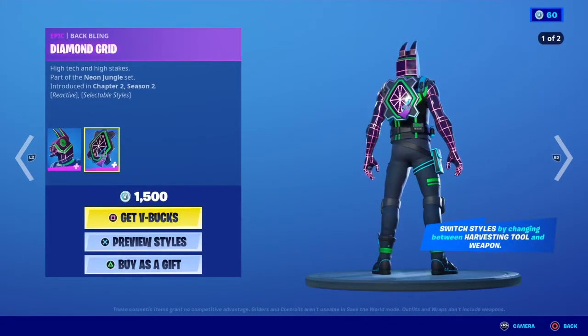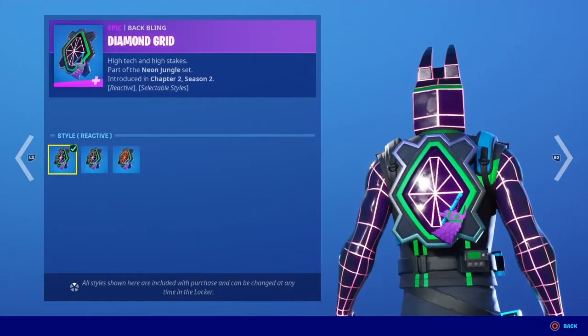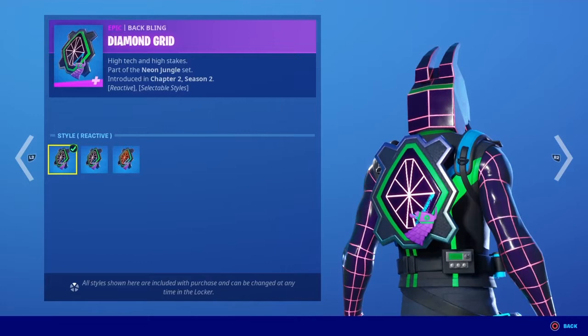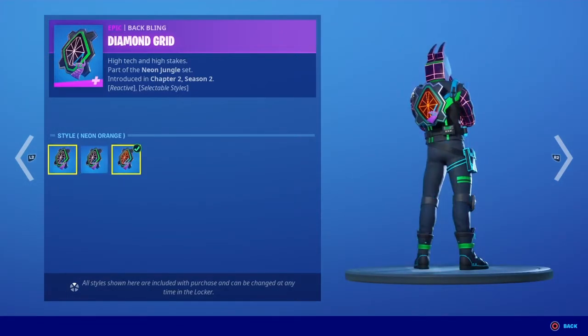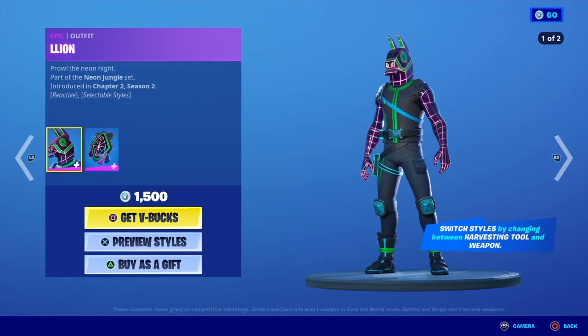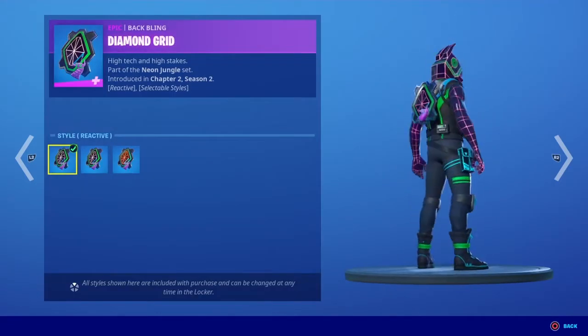Moving on to the back bling, we have Diamond Grid. This back bling also has selectable styles — you can pick either reactive, neon purple, or neon orange. The skin and back bling together cost 1500 V-Bucks, and this is what the skin and back bling look like.